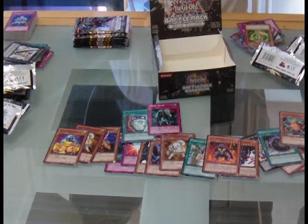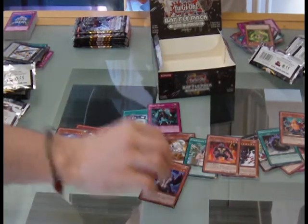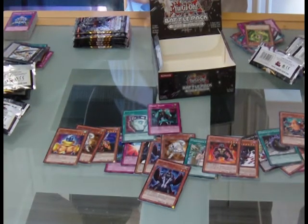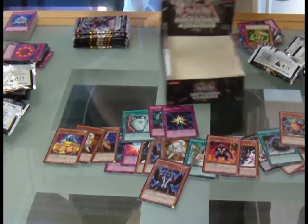We're just taking out the good stuff by the way — there's a load of commons here. Gachi, Shadow Spell, another Fabled Raven — oh sweet — and a Ring of Destruction! Shadow Spell isn't bad. Another Gachi.